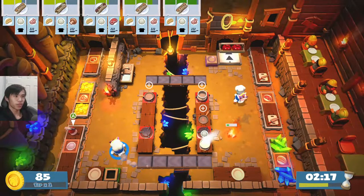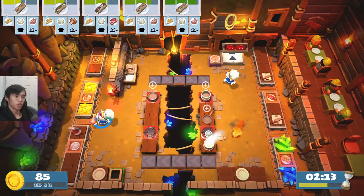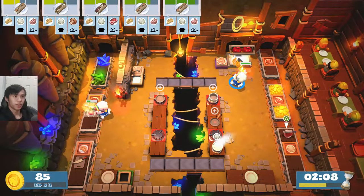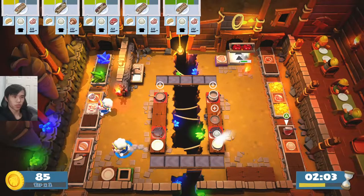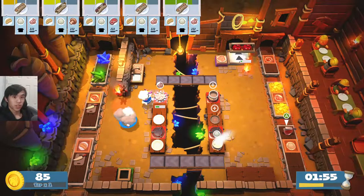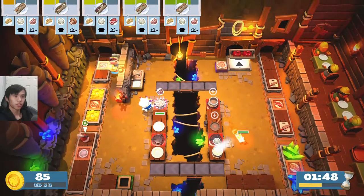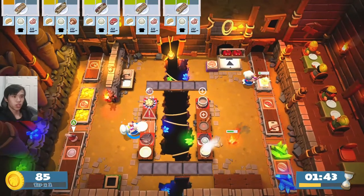Rice is already cooked but we gotta do chicken. We'll just pick it up and then the chopping board's gonna come back. We have four dishes we can work with right off the bat, which is great. Don't even know where our other frying pan is on the other side. We can actually get started on our next order, which is a mushroom order. The mushroom's actually gonna come back around, but the chopping board's on the other side. Chicken's ready though.